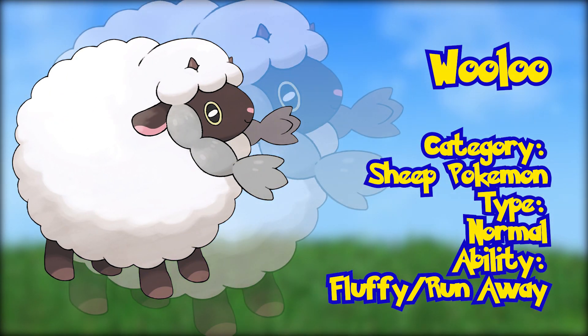Wooloo. The latest addition to the sheep look-alike line of Pokémon, Wooloo is known as just the Sheep Pokémon. Its design looks the closest to a real and generic sheep that we've gotten in any Pokédex so far. It even has the ability Fluffy, introduced in Generation 7, which has the Pokémon take half damage from any move that makes contact with it. Wooloo can also have the Runaway ability.